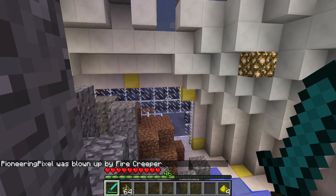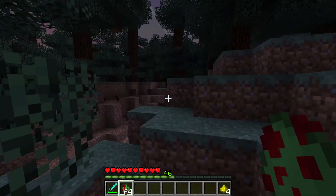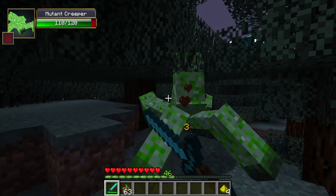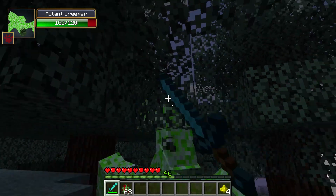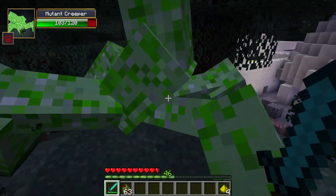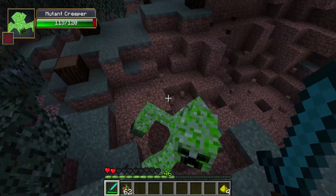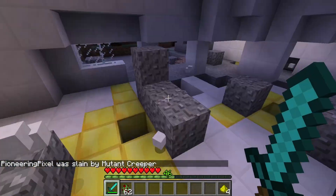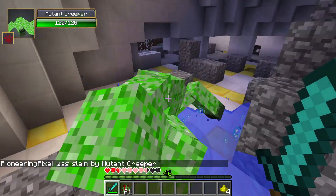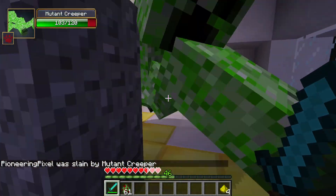Now for the final creeper — the mutant creeper, which is actually from the Mutant Creatures mod but I wanted to include it in the showcase. It's a very large boss-type creeper. It can peck at you, blow you up, and do all sorts of things. It was literally break-dancing in the lab. It also has a chance to do an explosion leap and can shoot minion creepers at you.